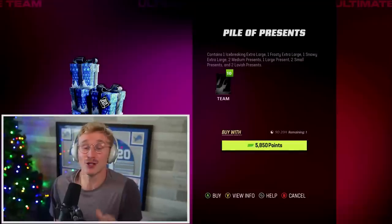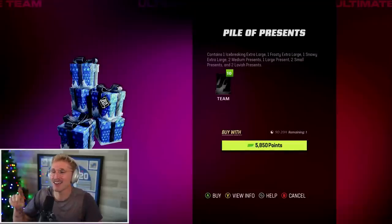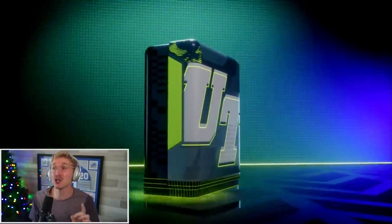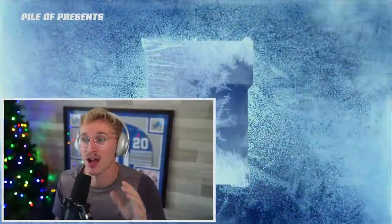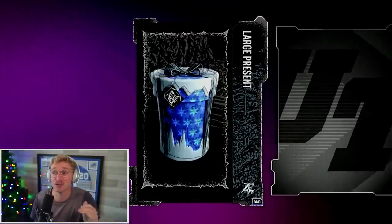Now for the pile of presents pack. Here's where this is different for me — there's one called an Ice Breaking Extra Large, a Frosty Extra Large, a Snowy Extra Large. I don't know what any of it means, but there is a good way to determine quality. I know you guys are grinding the solos or opening packs trying to get some presents for Christmas Day. There's a way to know how good they are — it's not always perfect, but it's pretty accurate.